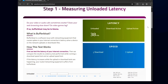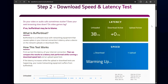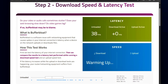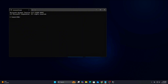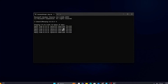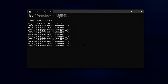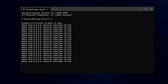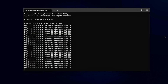Once the test finishes, pay attention to the buffer bloat grade. If you get a C or anything lower, that's a sign you're running into serious queuing delay when your network is under load, meaning your uploads or downloads are creating lag spikes for everything else. Next, open Command Prompt as admin and type: ping 8.8.8.8 -t. This will continuously ping Google's DNS server. While that's running, start uploading a big file or backing something up to the cloud in the background. Watch the ping times carefully. If your ping jumps by 50 to 200 milliseconds or more, that's a classic sign of buffer bloat — your router or network interface is holding packets too long instead of sending them quickly.